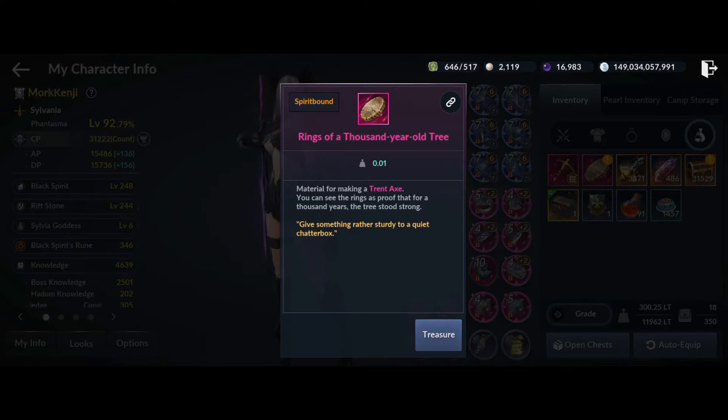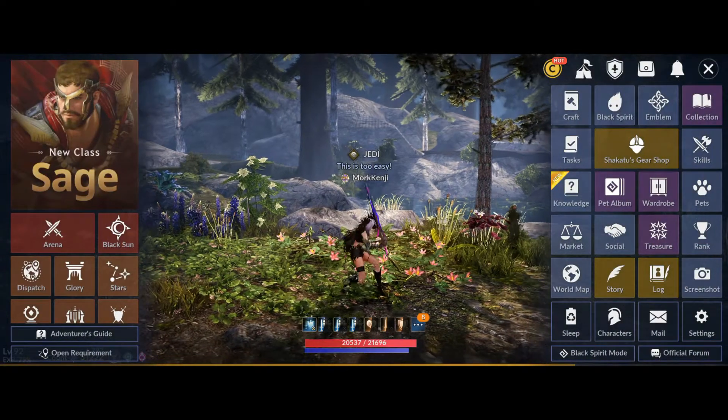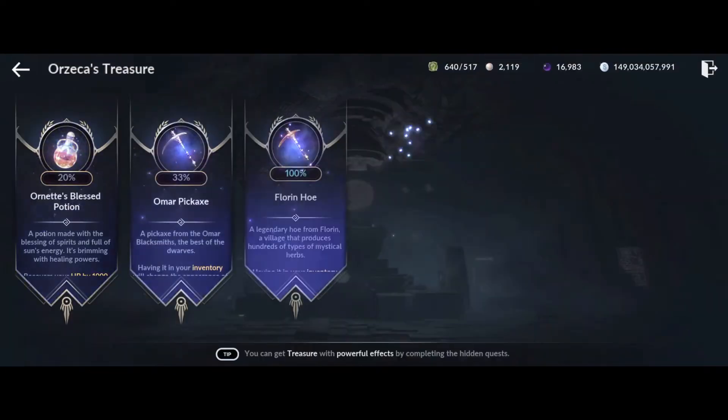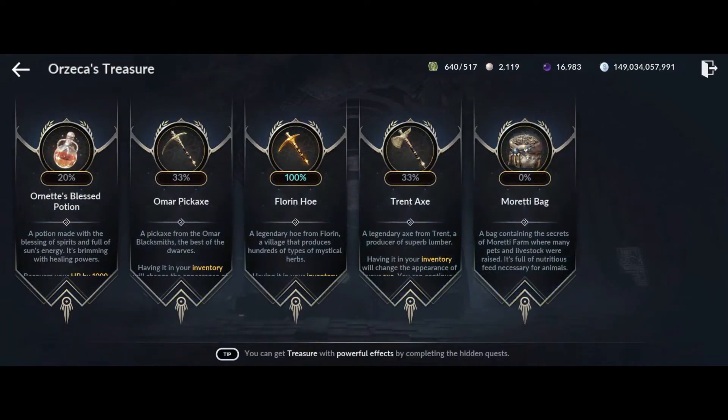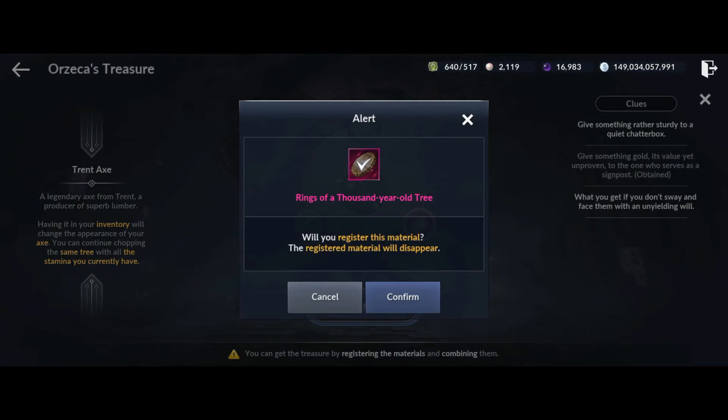Rings of a thousand year old tree. Now we register the item and add the treasure characteristics for the second item. Here's the material — confirm.